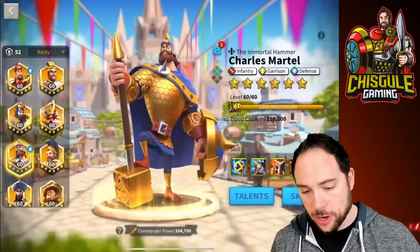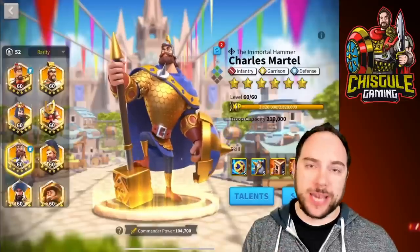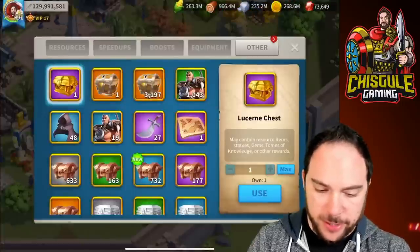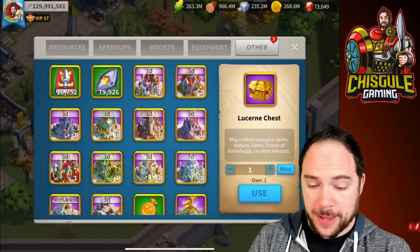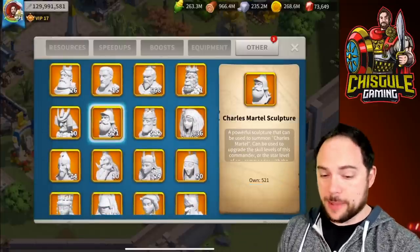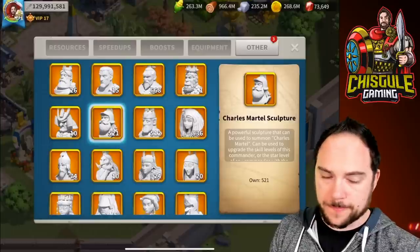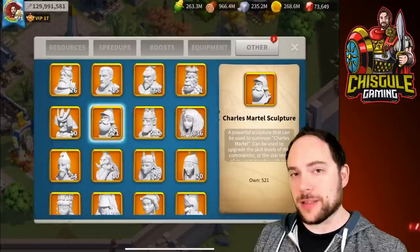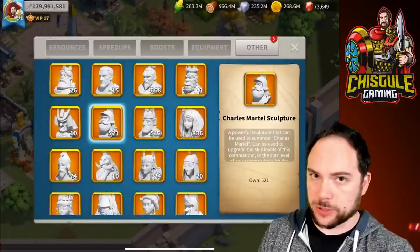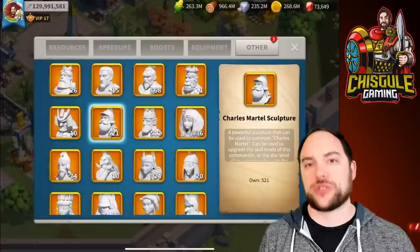When we talk about unlocking this commander, he is available both from gold keys and from the Mightiest Governor event. This makes it interesting to decide whether to invest in Charles Martel. You're going to keep getting commander sculptures for Charles Martel from gold keys long after you've expertized him. I used a lot of universals on him early on and now I'm sitting on 521 extra sculptures that deliver absolutely no value.